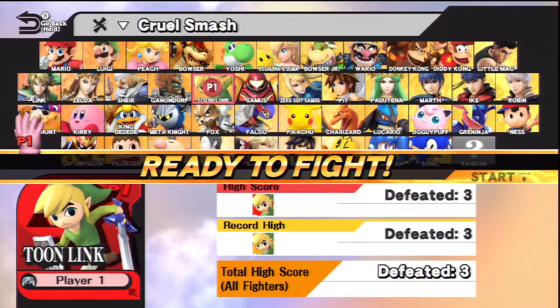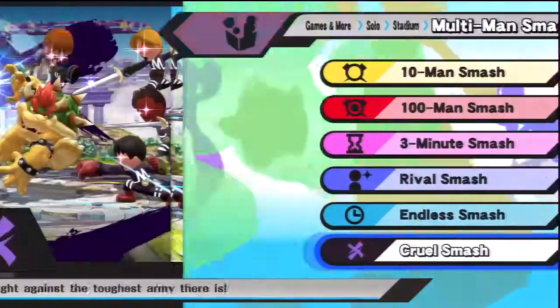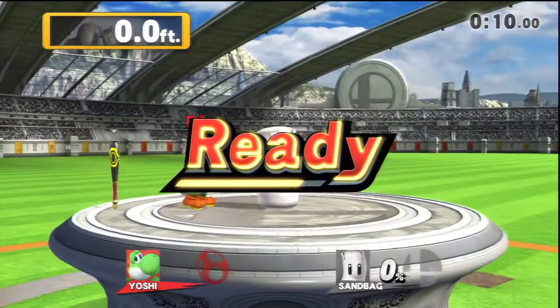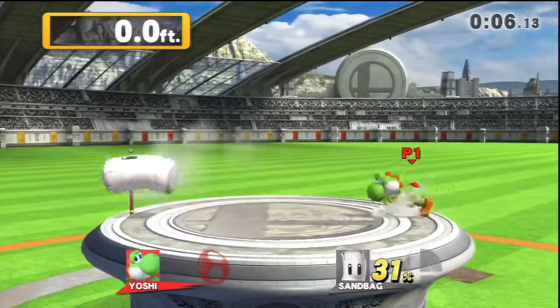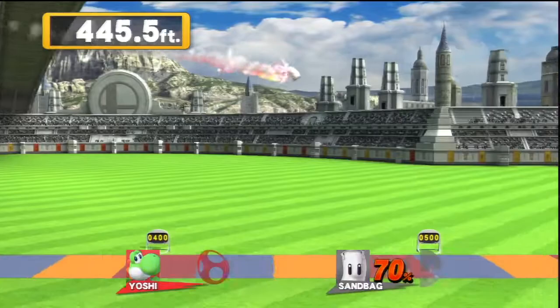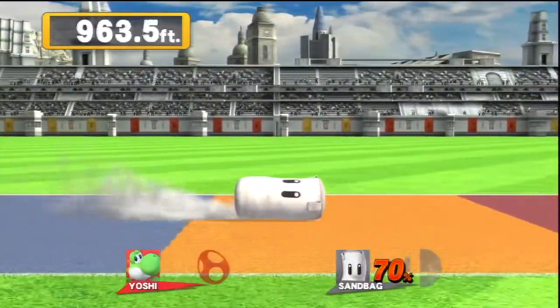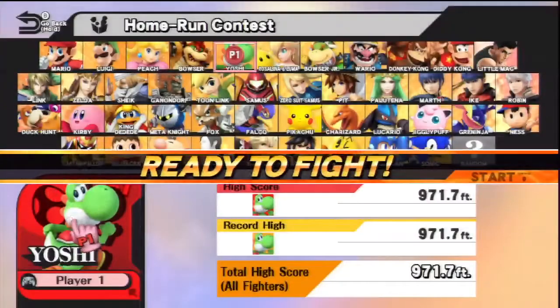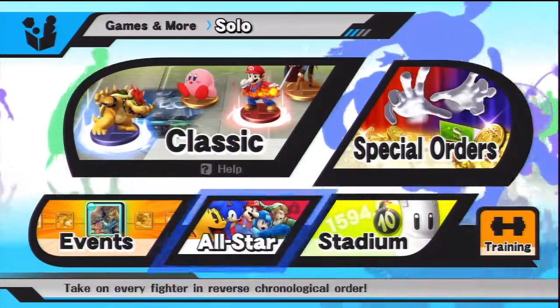The last mode we're going to look at is Home Run Contest. We're going to be using Yoshi for this. Home Run Contest involves you beating the crap out of a sandbag within ten seconds, and then hitting it with the Home Run Bat. To use the Home Run Bat effectively, you have to do your charged smash attack with it equipped, and if you hit the sandbag with it, you'll send it flying for a home run. The more damage you do to the sandbag, the farther it will fly.